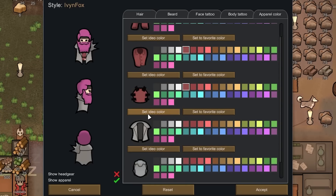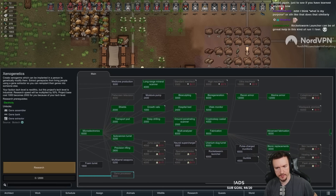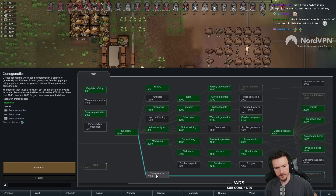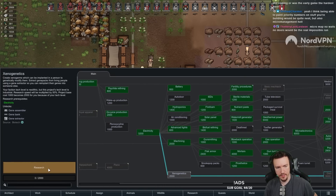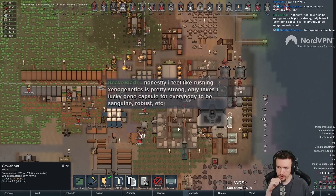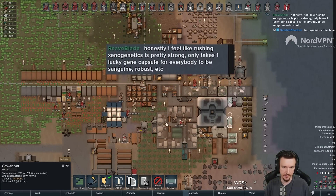Look at that magnificent hair on this person. I guess we can knock this out really quick just in case we find a pawn with Robust. I'm trying to do it with baseliners mainly, so we'll knock it out just in case. One lucky gene castle for everyone to be Sanguine, Robust, etc. - which is why I'm not sure if I want to do it or not. We have all these things stacked against us already.